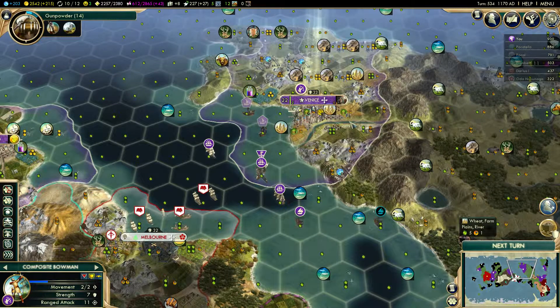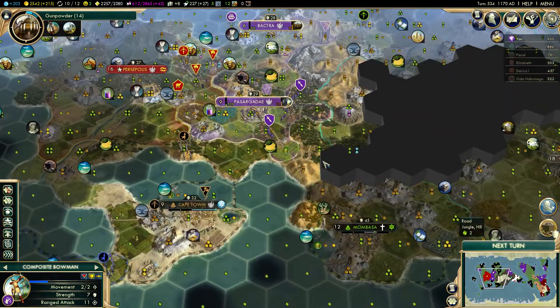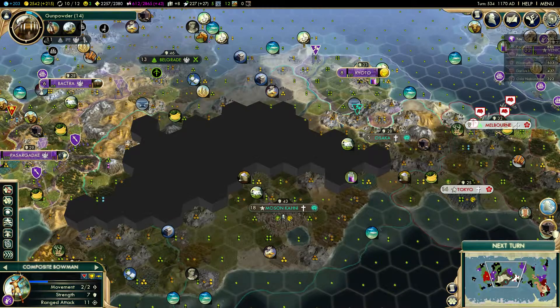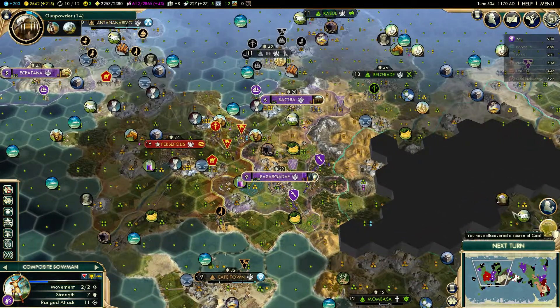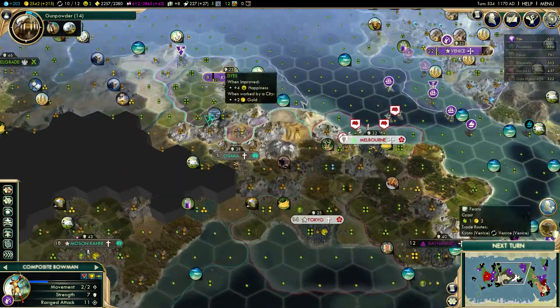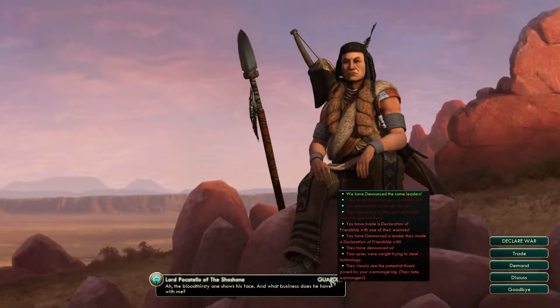Hello and welcome to our let's play of Venice in Civ5. Let us continue — in the last episode, we concluded the war against Darius/Persia, which is good. We got Industrialism and discovered coal, which is nice.